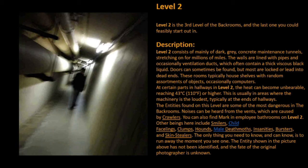The entities found on this level are some of the most dangerous in the Backrooms. Noises can be heard from the vents, which are caused by crawlers. You can also find marked employee bathrooms on Level 2. Other beings here include smilers, child facelings, clumps, hounds, male deathmoths, insanities, bursters, and skin-stealers. The only thing you need to know, and can know, is to run away the moment you see one. The entity shown in the picture above has not been identified, and the fate of the original photographer is unknown.